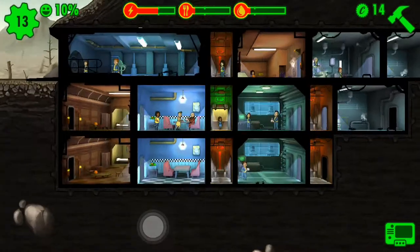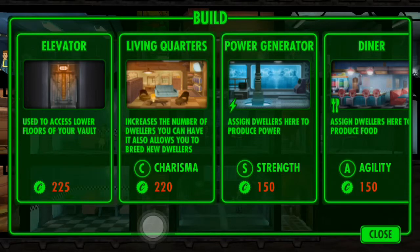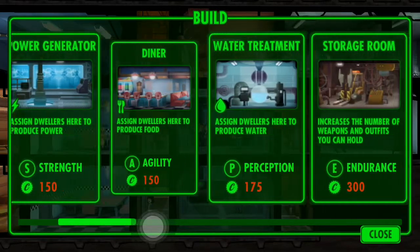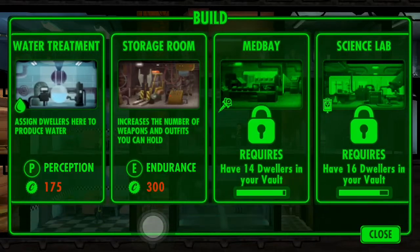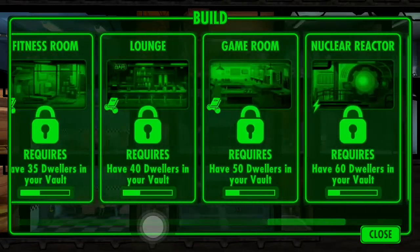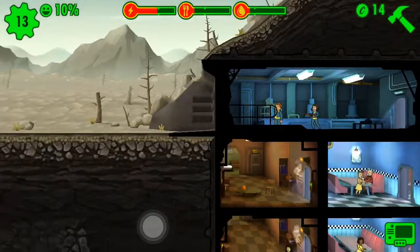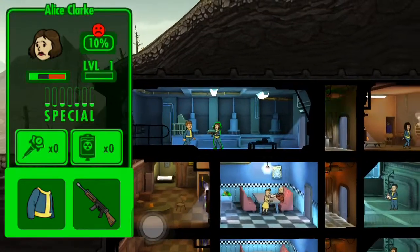You know what, hold on — give me a second. Move that girl here. All right, it requires 14 dwellers in our vault. We need more vault dwellers — we need them, man. Oh man, we got so many of them, but yeah — vault door. I don't even know any of their SPECIALs.